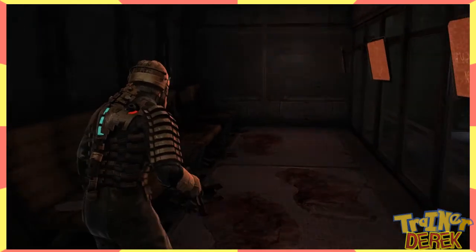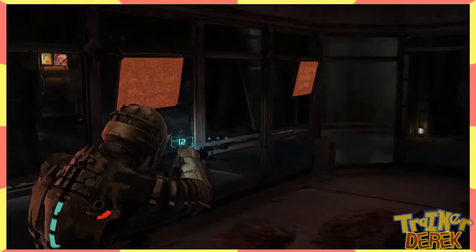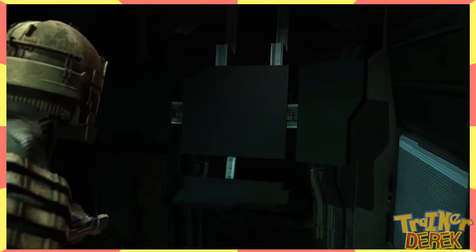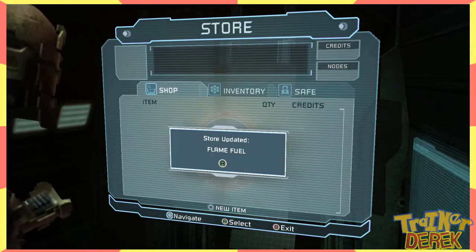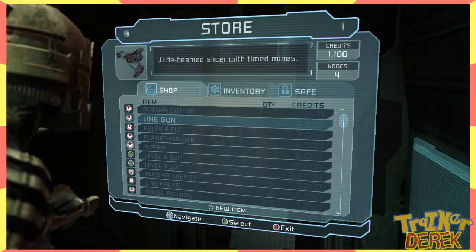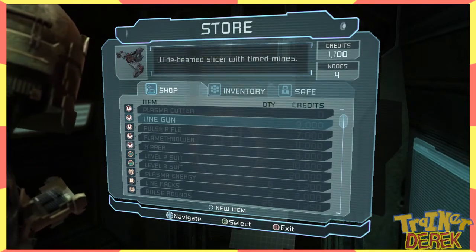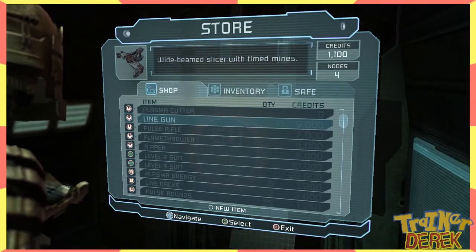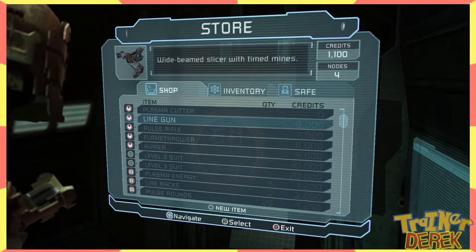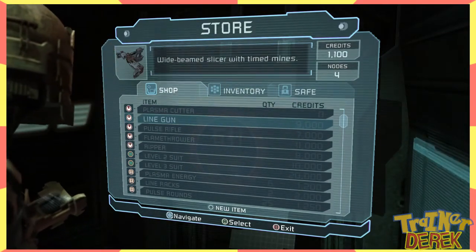There are other weapons though, right? You think this is the best one? Yeah, this is the best one. But it's not like a welder - it's a mining tool, because we're in a mining colony. So there's the line gun, which is kind of like the plasma cutter except it shoots a really long, wide beam. And then the secondary fire mode shoots out like a little mine. That's neat. But it's not really worth it just to carry around the ammo for it, because everything has its own ammo.